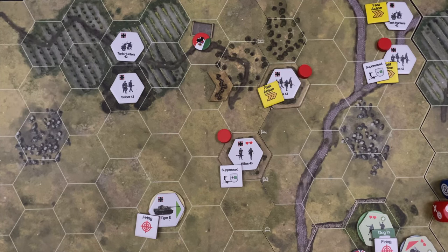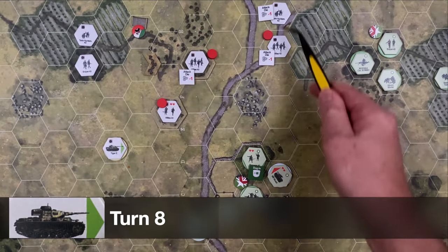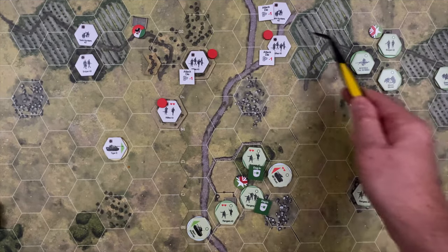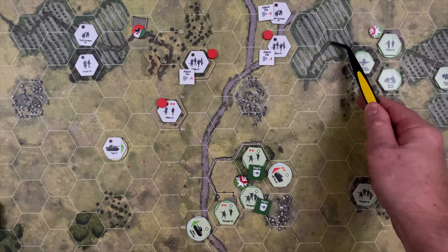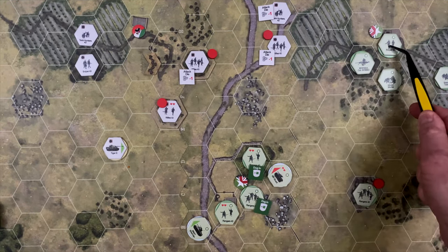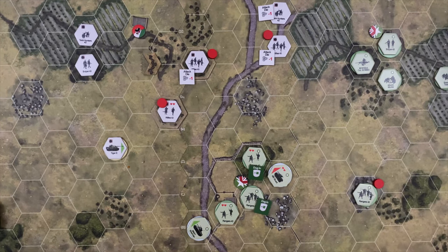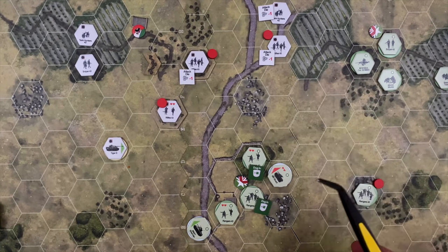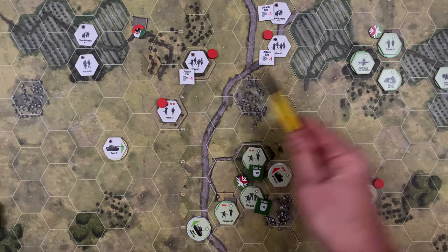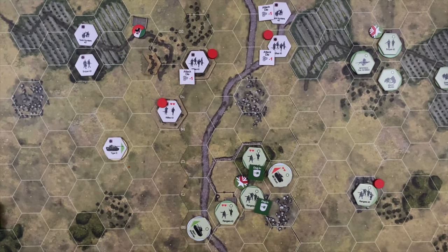End of turn six — Germans on the brink of potentially withdrawing, but making an interesting move heading east toward the final objective. Heading into turn seven (noted as 'turn eight' in the video): the German units have just enough movement to reach the objective across multiple turns, using fast actions to approach the building and potentially enter for close combat against the sniper. Also noted: if the rifle squad is reduced to half strength, that could trigger the 50% withdrawal condition. The US plan is to drop mortars on the exposed units next round.